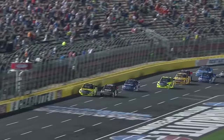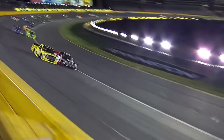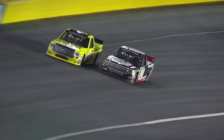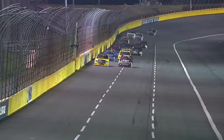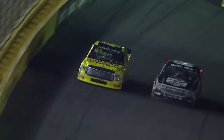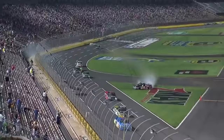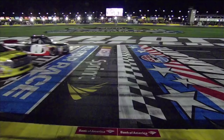Final lap — next flag ends it, whether it be the caution or the checker. Casey Kane into one. Eric Jones stays right there on his quarter panel. They're dead even off of two. This is intense — those guys want it so bad. Who's going to have the advantage? Kane eking out in front as they come off of turn four. Jones trying to power to the outside. Here they come back to the start-finish line. It's going to be a photo finish — sliding sideways at the line. Casey Kane wins it at Charlotte by one thousandth of a second, and a huge crash behind him. Casey Kane sideways gets the victory.